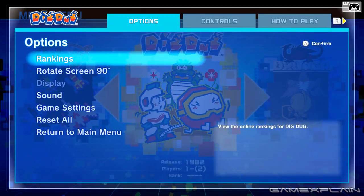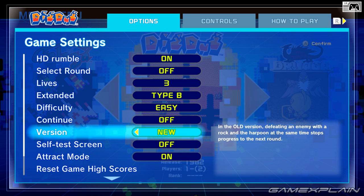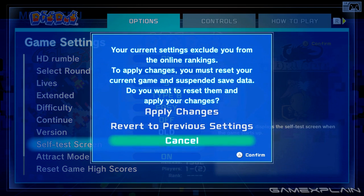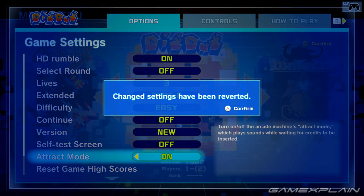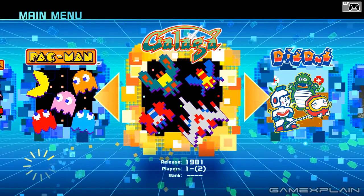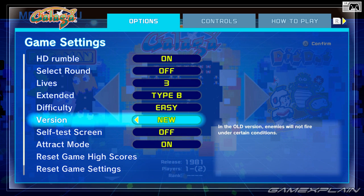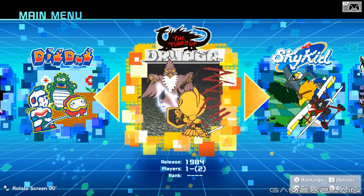Let's check the game options real quick. You can change which version it is and whether the game continues after game over — that's interesting. Checking Galaga's options: difficulty, version, new or old. They do seem to be pretty similar across games, so we may not check out all the options.